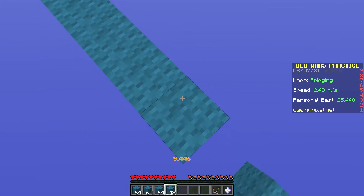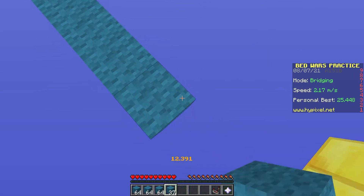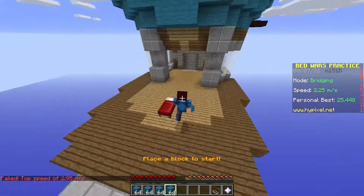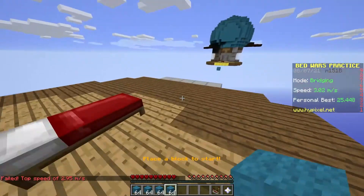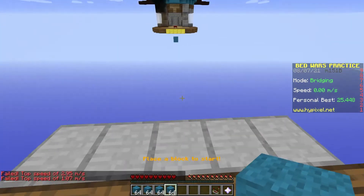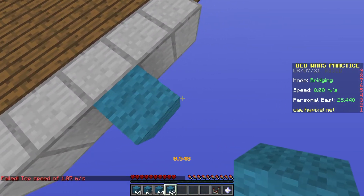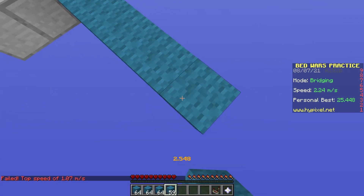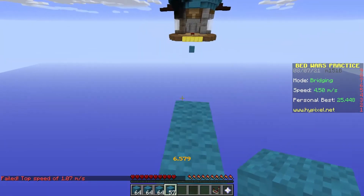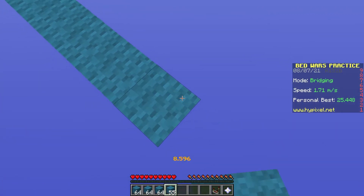I don't recommend doing this in Skywars because if you fall off, you're dead. And I almost made it — I was close though. So it's that easy: you just go to the edge, place, unshift — and I fell off. But yeah, you go place, unshift, place, and you have to do that. You don't want to do right click and unshift at the same time. You want to go right click, unshift, right click.